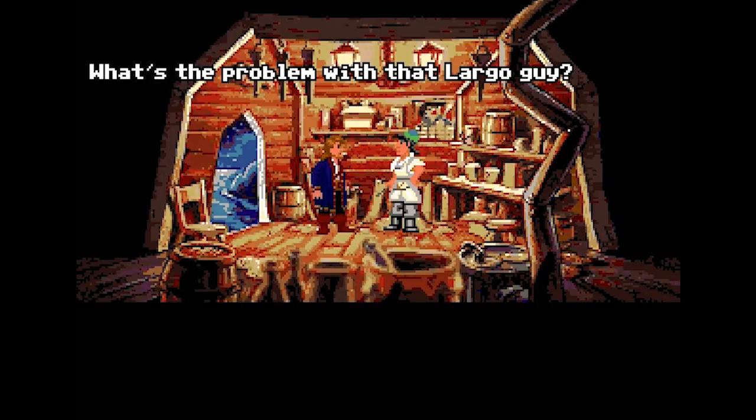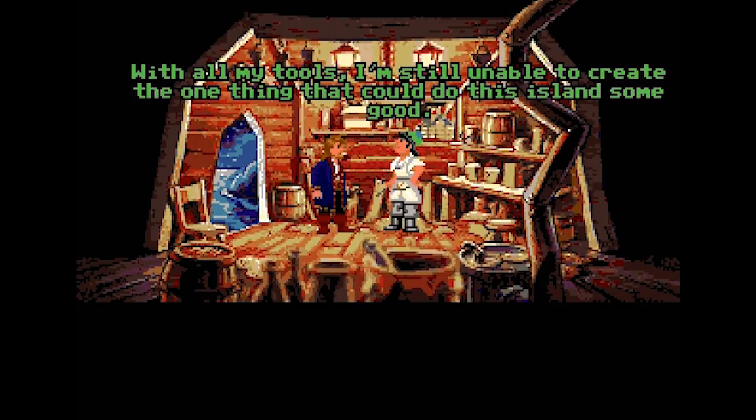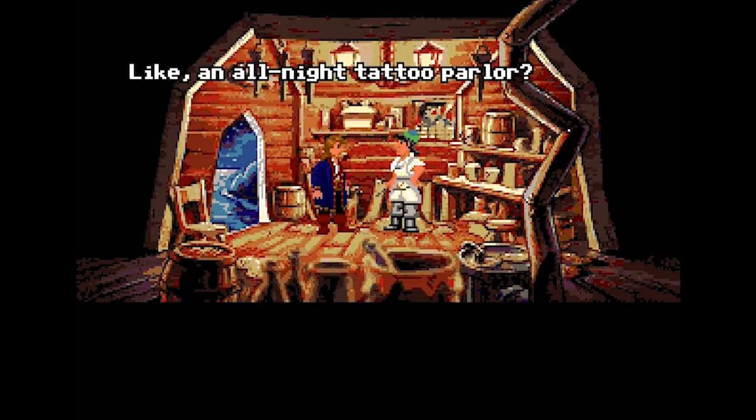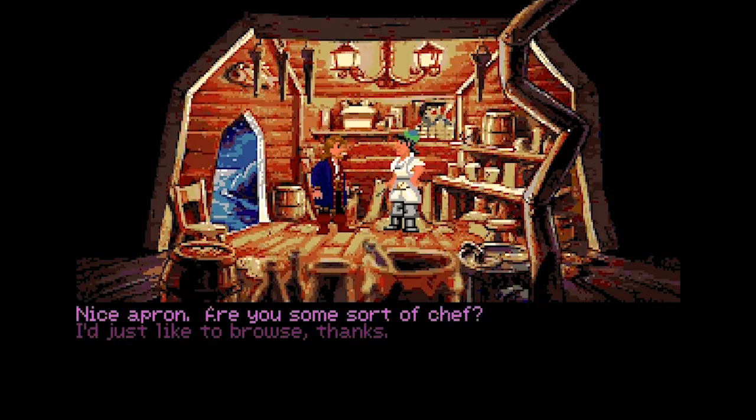Let's ask him about Largo. 'What's the problem with that Largo guy? He literally robbed me of a billion dollars.' 'He really goes against my grain. I'd like to make an end table out of him, but I don't have the guts. With all my tools, I'm still unable to create one thing that could do this island some good — a voodoo doll of Largo LeGrande.' I did read that this game has voodoo aspects to it, which is kind of interesting.